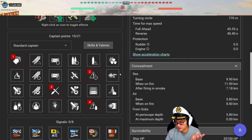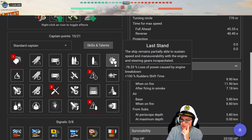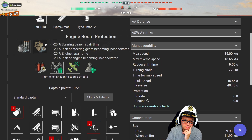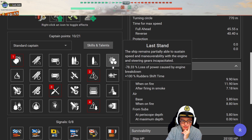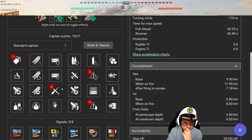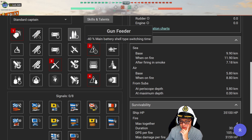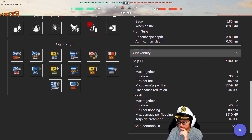Let's look at your captain. You've got a 10-point captain, I'm assuming this is not a special captain — that is correct. So you start with Grease the Gears into Priority Target, Adrenaline Rush, Concealment. I guess you don't lose your engine or rudder much in this ship? Not much, and I do have engine room protection. Personally I would still probably consider running Last Stand to start with. Turret traverse will come in handy towards the end, but Japanese cruisers you typically play at long range. I'd go Gun Feeder — not even a question — because of how important it is to be able to switch between AP and HE. And you've got no signals, which makes it easy to talk about.